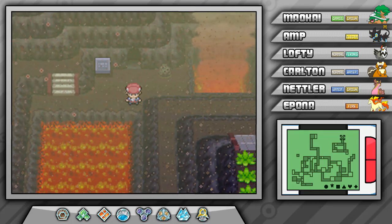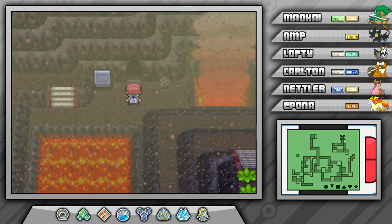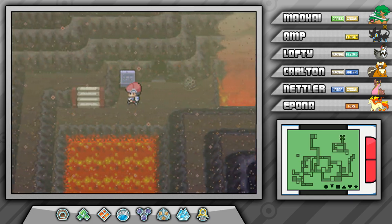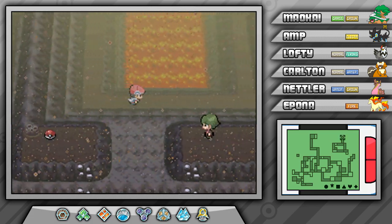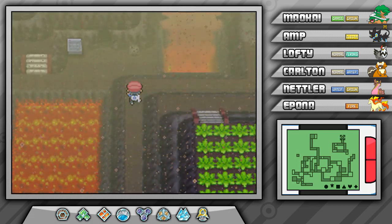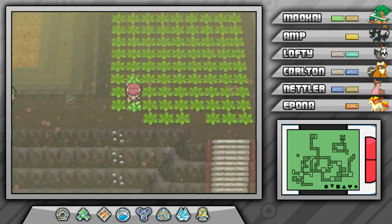What's up everybody? Once again, my name is Matt and welcome back to Let's Play Pokemon Platinum. In the last episode, we stopped Team Galactic and all their shenanigans inside Stark Mountain. In this episode, we're going to catch Heatran, but first we need to go visit the Survival Area and talk to Buck and do a few different things.